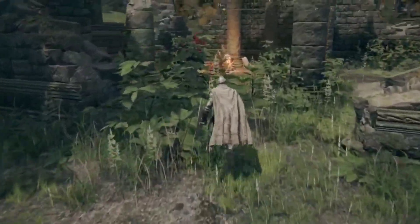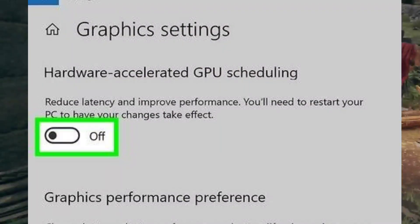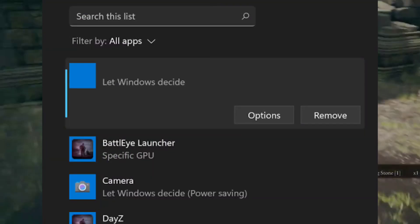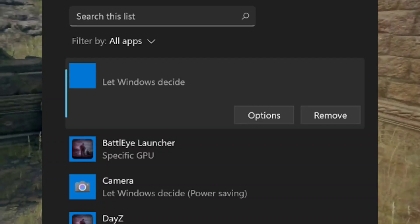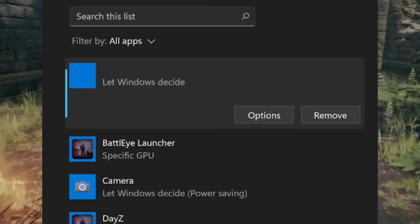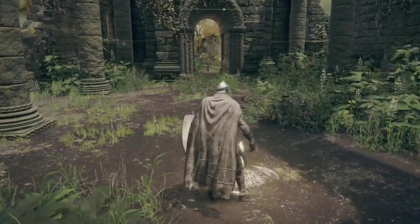Fix 6: Turn on Hardware Accelerated GPU Scheduling and Optimizations for windowed games. Go to Windows Settings > Gaming > Game Mode > Graphics. Add Elden Ring's DLC .exe file, select High Performance GPU, and enable Hardware Accelerated GPU Scheduling and Optimizations for windowed games.